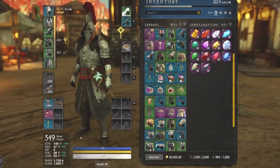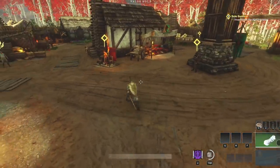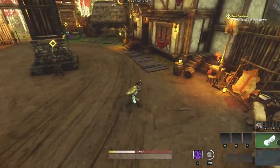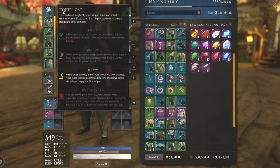With a 549 gear score setup, the heavy dodge roll is obviously going to be a lot less impressive — you're going to pretty much just duck down with some slight movement. While wearing heavy armor, your dodge is a slow sidestep, but your block stability is increased by 15%, and crowd control debuffs you apply last 20% longer.